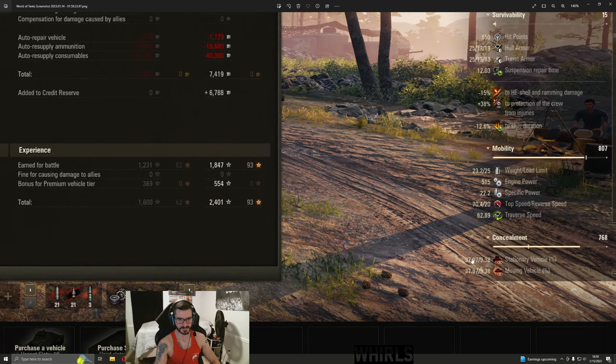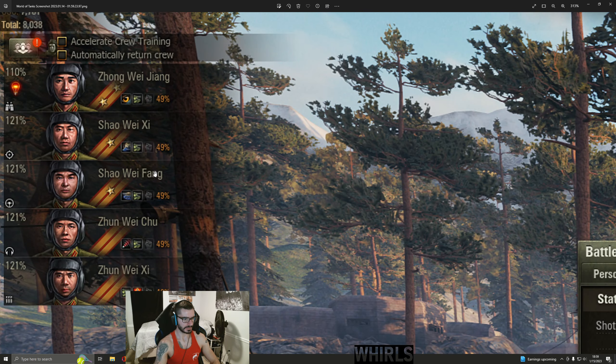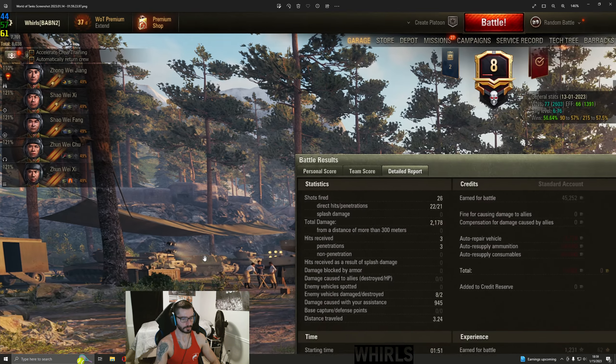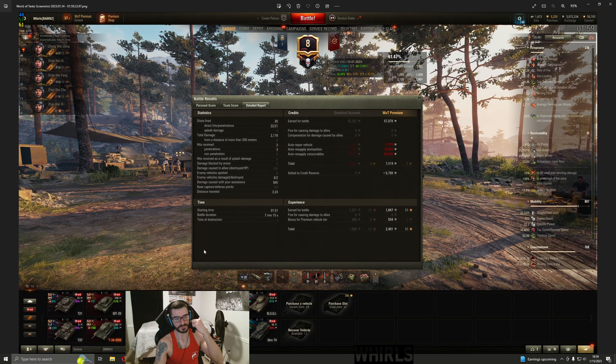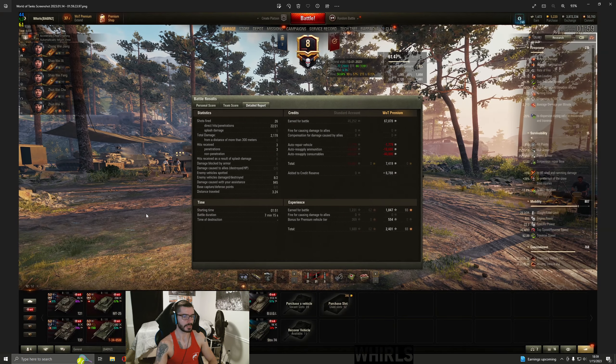We have good concealment on this thing. I think the view range is around 480, so the view range is actually very good. This is what my crew is looking like. I might eventually switch one of these out for brothers-in-arms, but we have recon, concealment, snapshot, smooth ride, situational awareness, and intuition concealment skills. We're about halfway on brothers-in-arms, but as that percentage increases, more experience is required to get up each percent — so it might take a while.